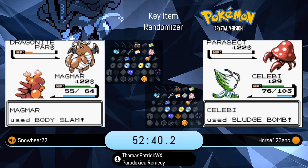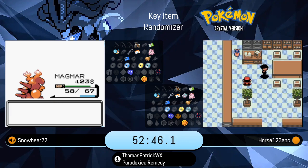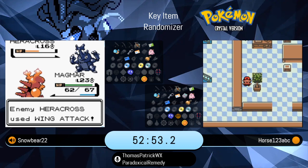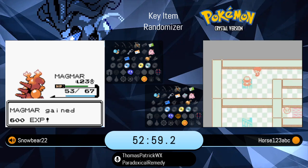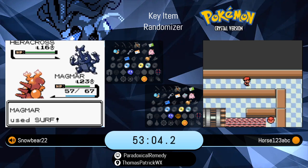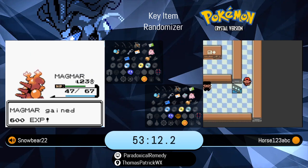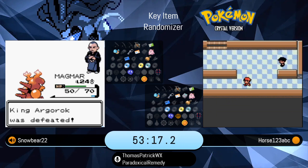Those are okay. Dewgong is rated B for bulky water types. And I have run a Roamer Sandslash before — technically a Sandshrew, gave it a rare candy, had the Sandslash at level 41, and it was okay. Certainly quite serviceable through most of the game, because you are getting that level advantage. If Snowbear would go from a level 23 to a level 40, that certainly would make a big difference with the fights upcoming.